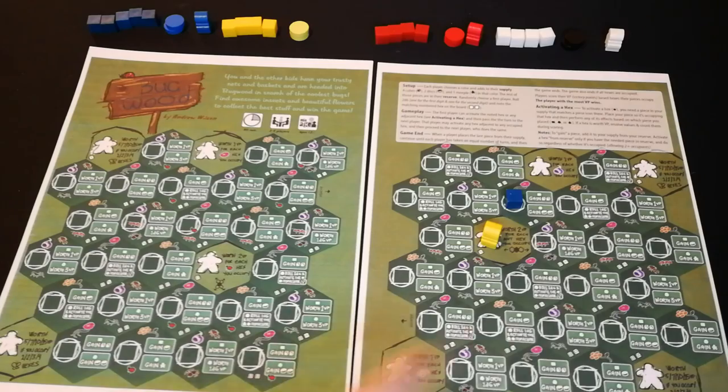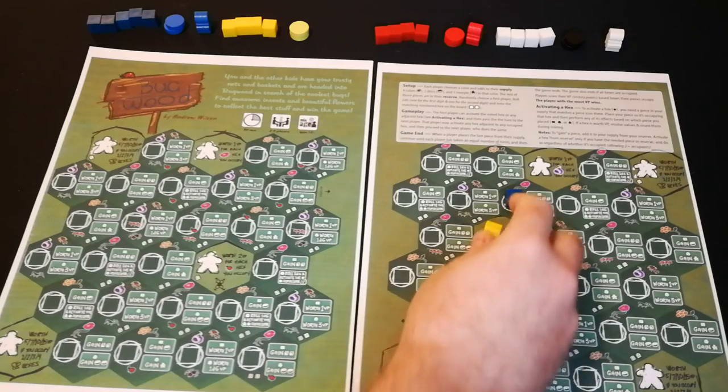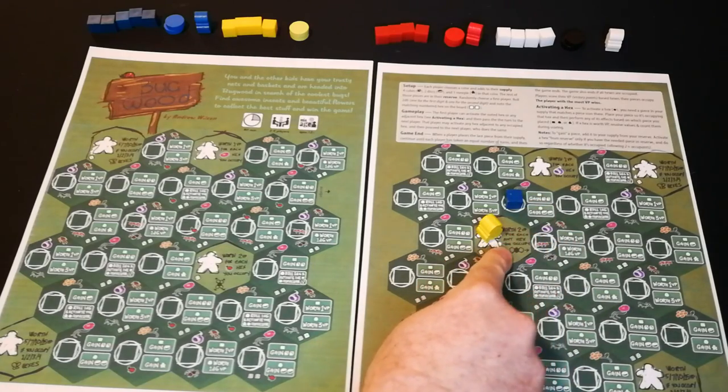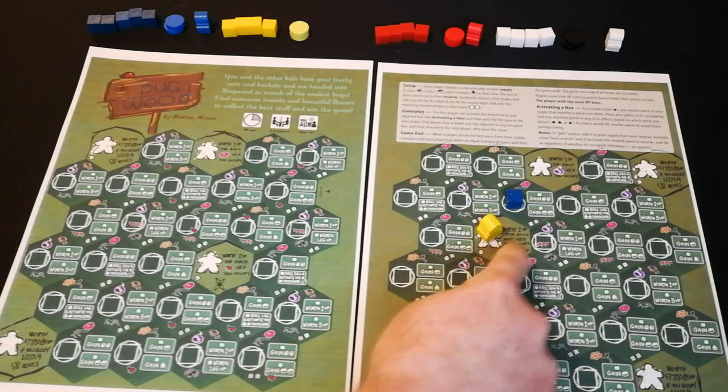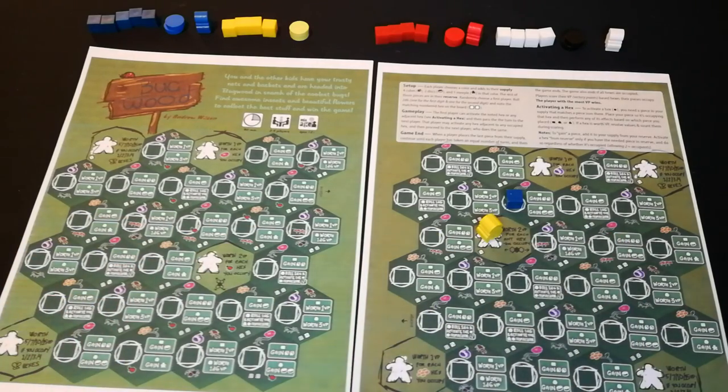You need to use actions to get more meeples if you want to do that. For example, this space here — you can use a disk to gain another meeple from your reserve. At the end of the game the yellow player is going to gain two points for every ant hex they occupy, which is all of the hexes in this row.